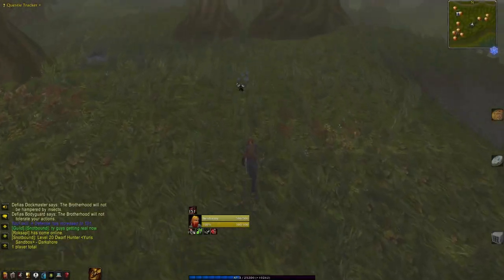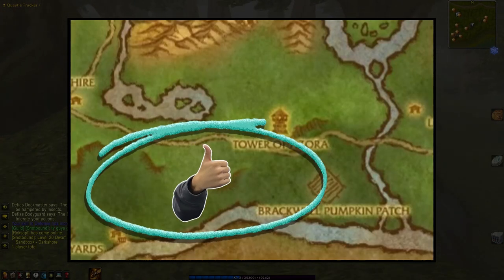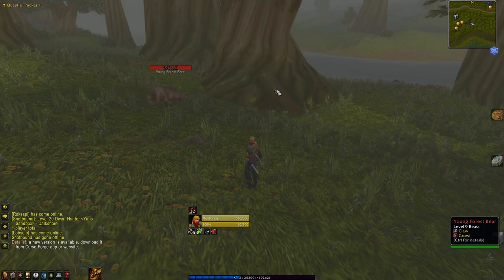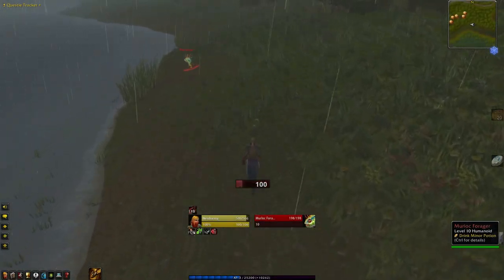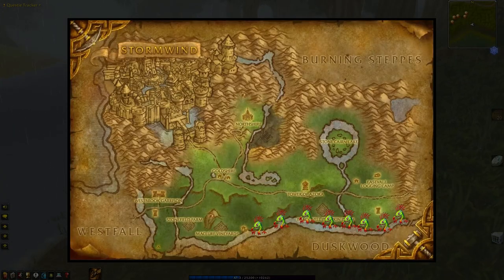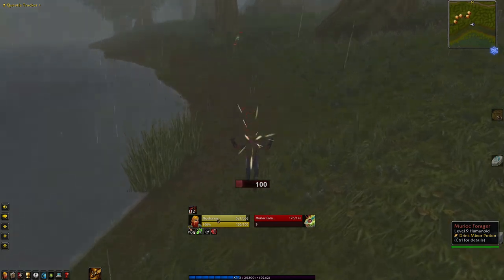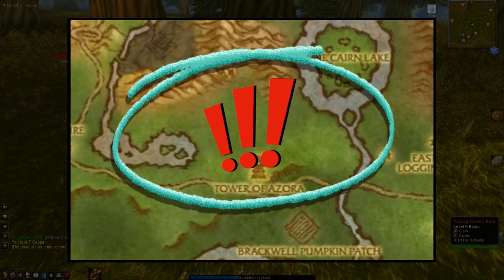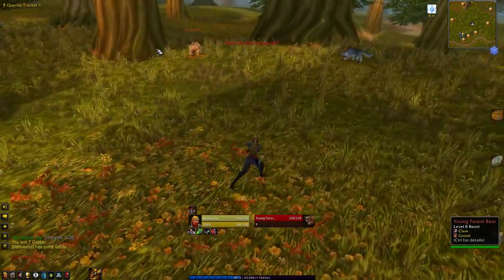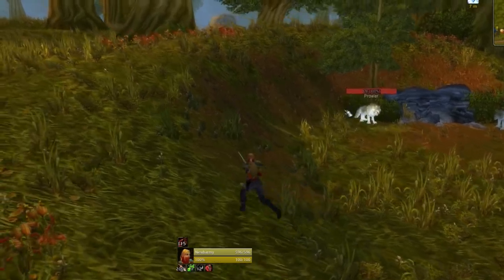As we head east, the safest part of the zone is south of the road, where the only aggressive mob you will see is the odd level 9 bear. At the very south of the zone, level 9 and 10 murlocs defend the riverside, but they are well spaced out and shouldn't cause you any problems. North of the road is more dangerous. Wandering wolves and bears are more common in this area, and level 10 prowler dens can be fatal if you wander into them.